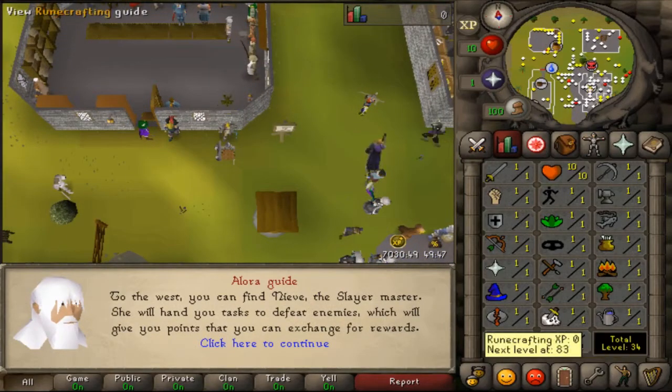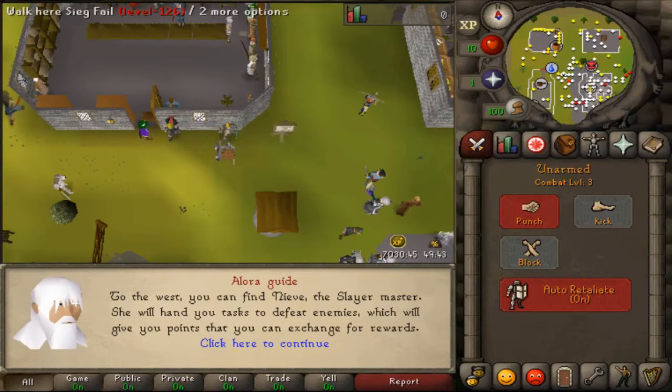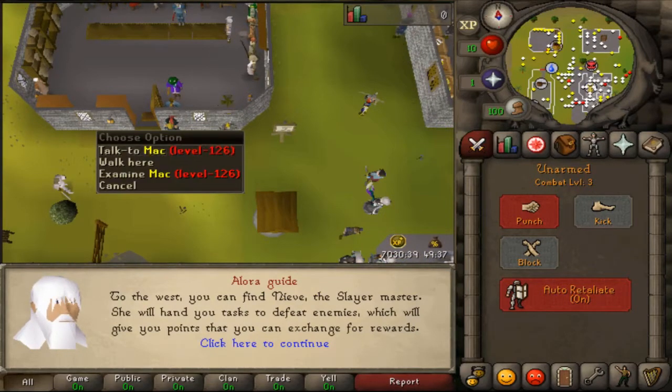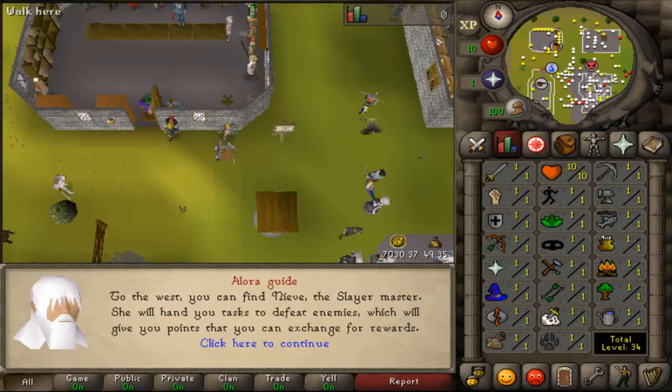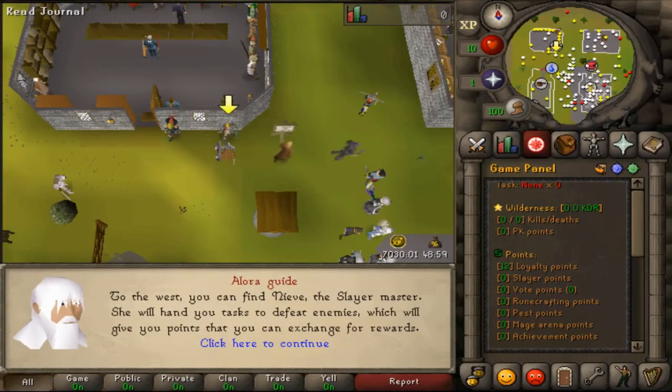This NPC will teleport you to the altar. Next up we have the Slayer Master — he will give you all the slayer tasks and you can reset tasks and block tasks here. We also have the Mech NPC, who will give you a max cape when you max out, as well as other capes like the music cape.